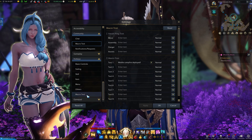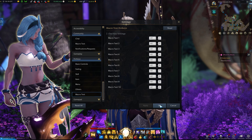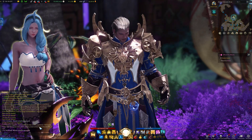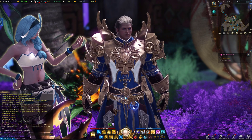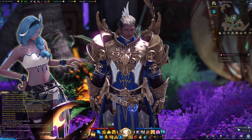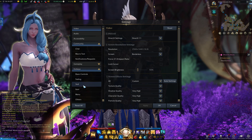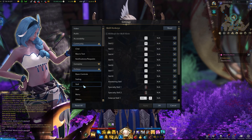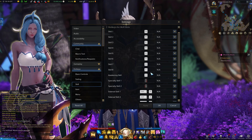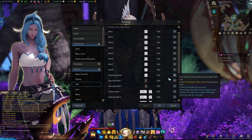Once you have set this up, you go to hotkeys and macro text. This is where your normal binds are, so if I click out of this and press the key, you can see 'mobile campfire deployed' — my character just said that. Of course you don't really want to do this by itself, but the exciting part is that you can go to your skills under hotkeys and assign a macro there.